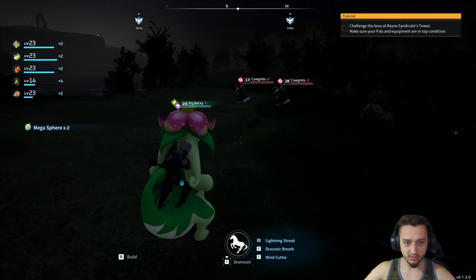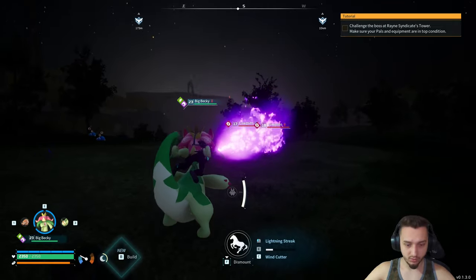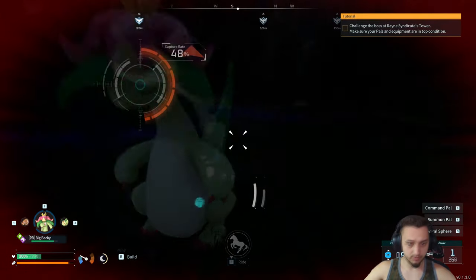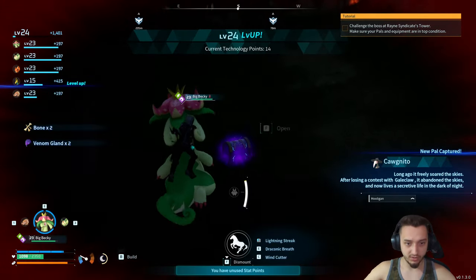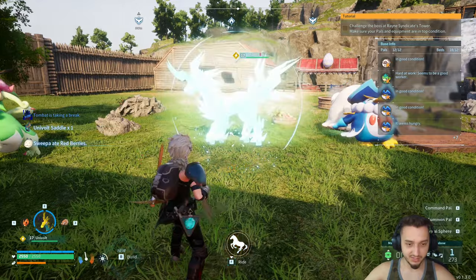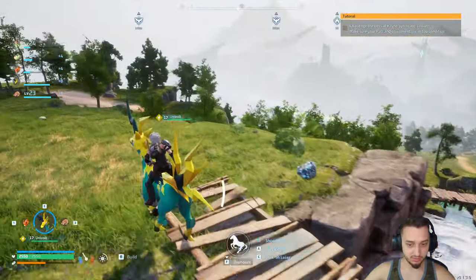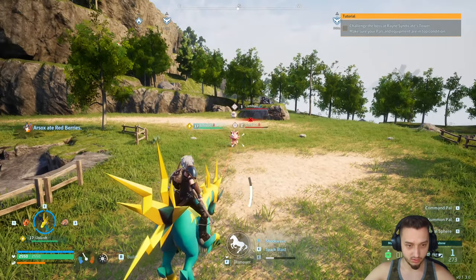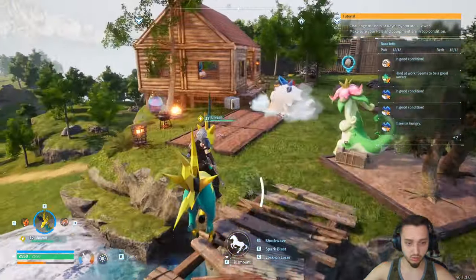We need some more electric stuff so we'll have to do some farming. Look at these guys — I'm over here to the west, let's see if I can take these guys home. Oh, that hurt! Let's get out of here — oh, thank god! That boy was a little ferocious. There we go boys, we got the Univolt saddle! Let's pop this guy out — look at him! Let's ride him up. He's got some good speed — spark blast, lock-on laser, and shockwave AoE. Nice little mount!